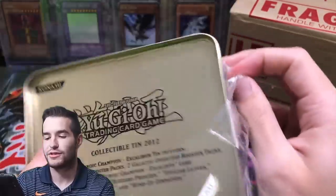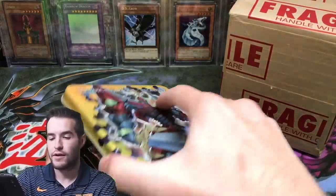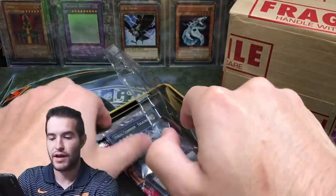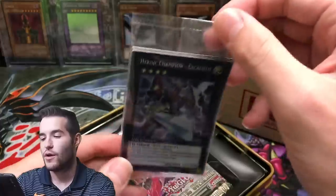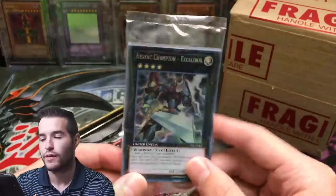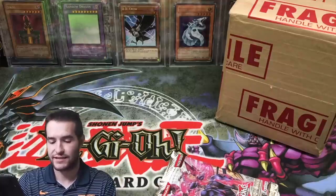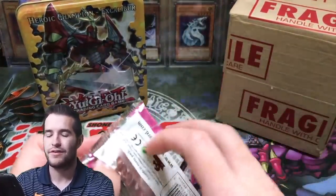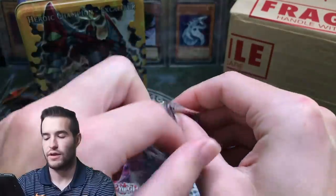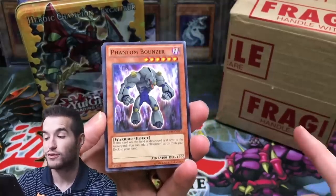All right, this is like a 2012 tin - Collectible 10, 2012, Heroic Champion Excalibur. Let's see if we can pull something cool. Okay, there's that promo looking nice and warped, but in 2012 they actually started packaging the promos, so that's pretty cool. We got an Excalibur in there but we're not going to open up the promos - we've opened a 2012 tin before. We'll keep it sealed. Then we have five booster packs - unlimited packs but pretty cool ones with Photon Shockwave and Galactic Overlord. Also there's a little work going on at the apartment next to me so there might be some noise - I'm sorry about that. I cannot wait for this PSA return.